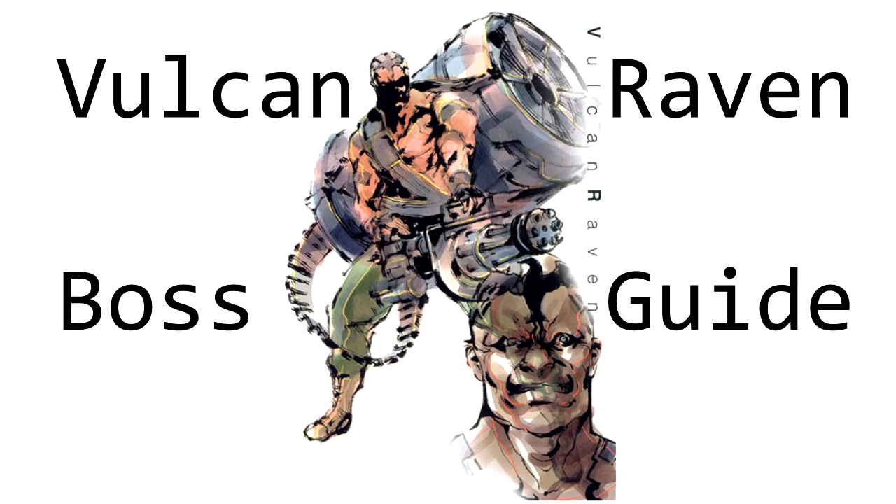Welcome to the Vulcan Raven boss guide. This shaman carries an M61 Vulcan cannon, not the typical weapon carried by a man.